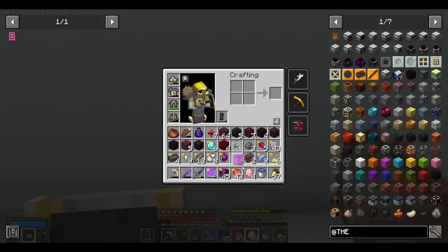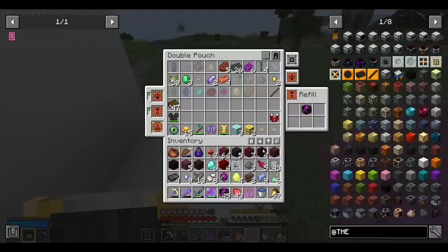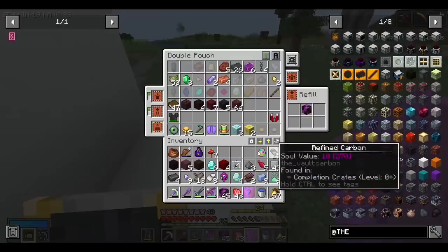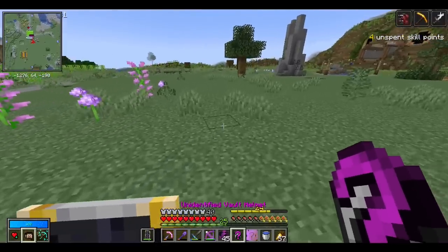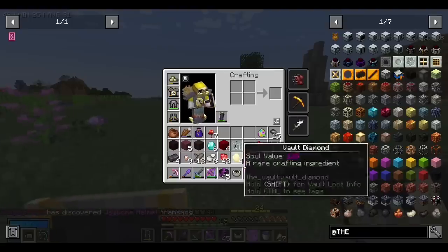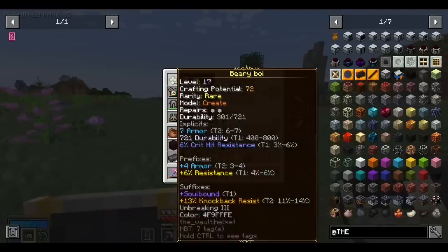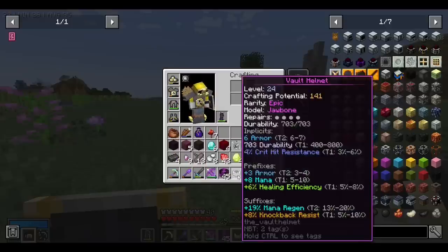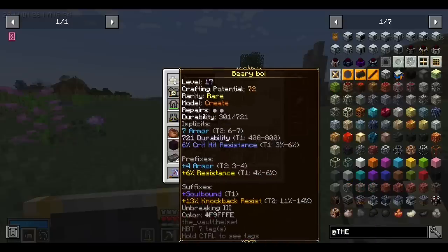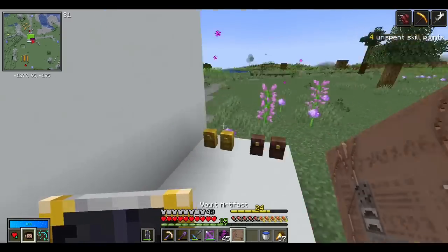We got another artifact — are you kidding me?! Let me throw some items into this pouch because we have a few more things to pick up, like a mystery egg and a rare plus helmet. Let's roll that bad boy up — we got the Jawbone Helmet, six armor, so nine armor total. That's not really that good though; this one has 11 versus nine, so we're going to keep our existing helmet.